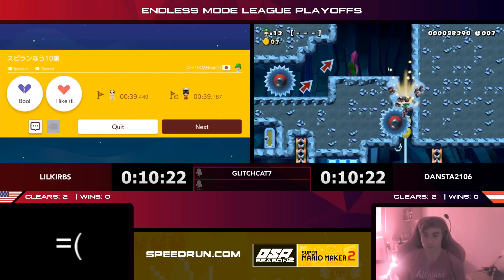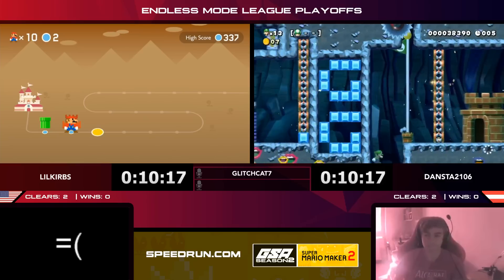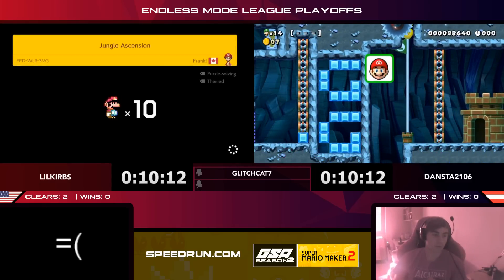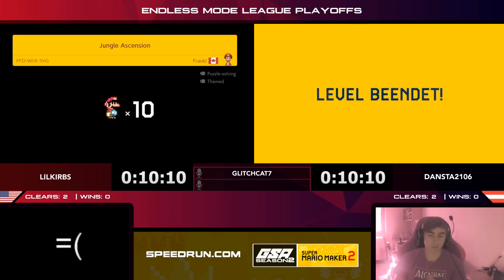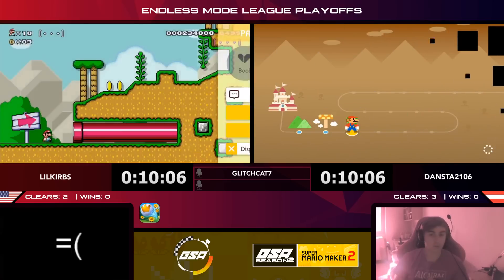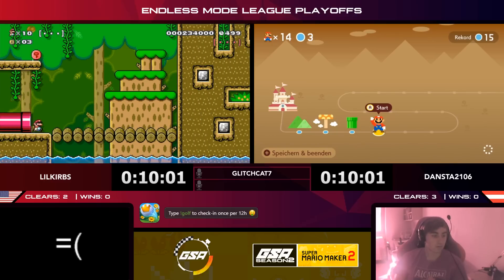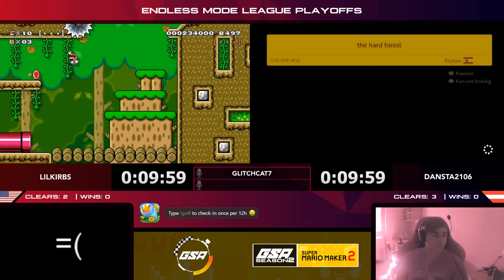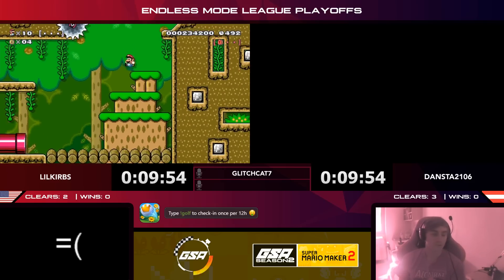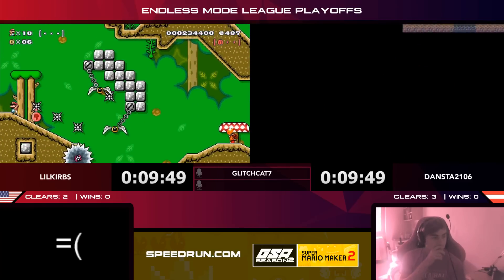Dansta just needs to ground pound — and he's got it with the tricky damage boost through the saw! A very fast blind read that really helped him out. Three clears to two now, Dansta still up by one. Little Curbs might want to be looking for something quick. He's got a 40-second level in Super Mario World style where he needs to grab three red coins — you can see how many coins you need in the upper right. The little dot indicators will show you.